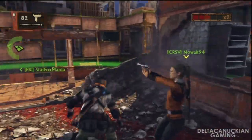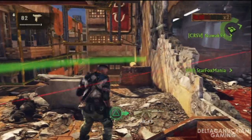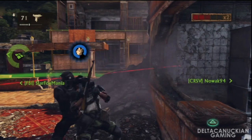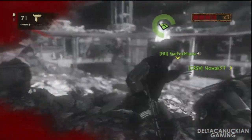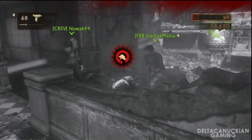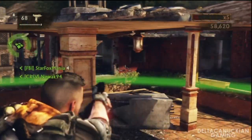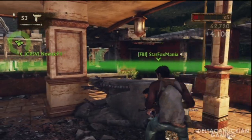Right now I have the Mini Uzi and the SAS-12 shotgun. I prefer using these guns in co-op, but since you can't get them online, I'll use the 92FS handgun and the MOS-12 shotgun. I usually just go with a handgun — I basically use it as my primary, and then a shotgun when I get into some more close-up situations.